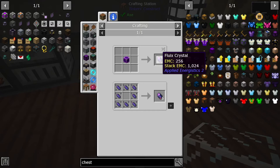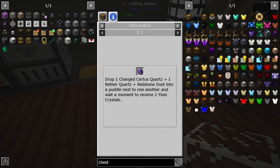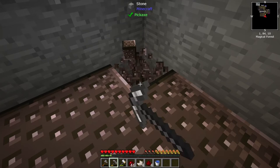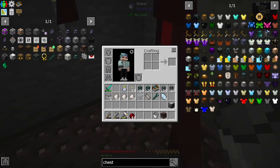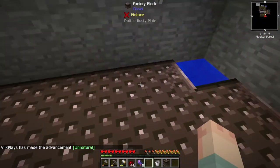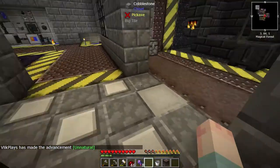In order to make fluix crystals without the Crystal Growth Accelerator, we drop one charged certus quartz, one nether quartz, and a redstone dust into a puddle of water next to one another. Let's go ahead and set that up. We'll throw these things in. Oh - yes! Nice, nice. A natural - the advancement! Nice. That did not take as long as I thought it would.